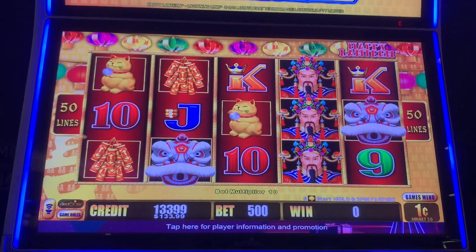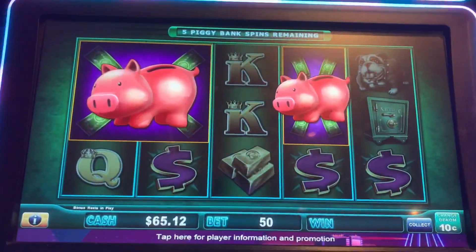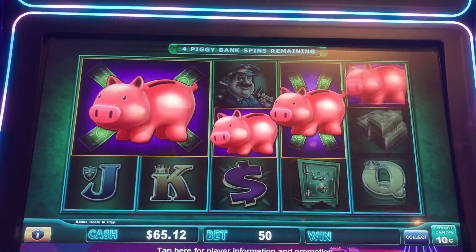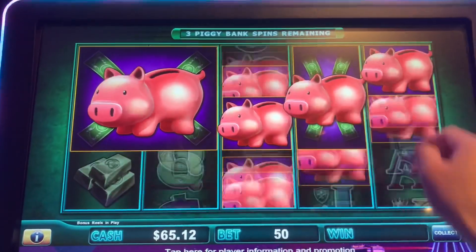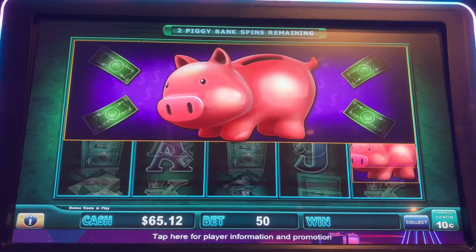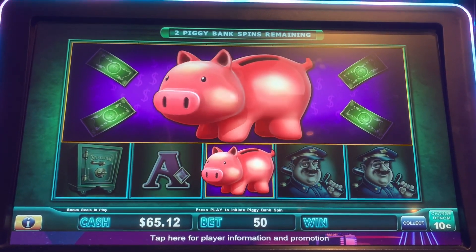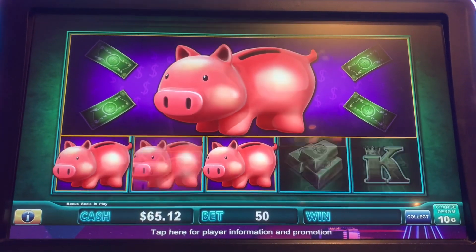We got a bonus on the Lucky Link, which is Piggy Bankin' at $5 bets. Let's fill out the top one — we need two more, come on over here and over here. Yes! Thank you. Two more spins — four of them at least please. And last spin.